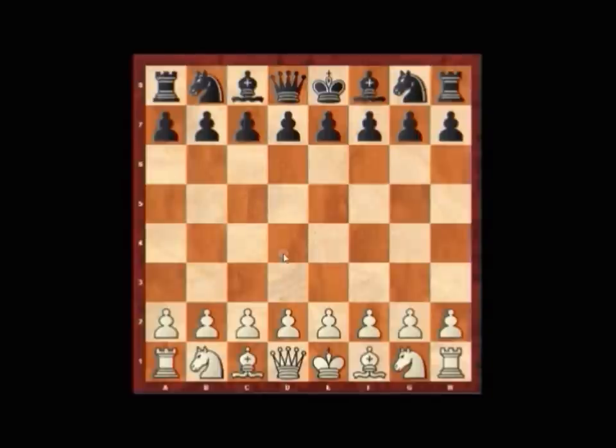Welcome to today's episode of How The Game Was Won. Today we're looking at the game between Crumlock with white pieces and Topalock with black pieces, played at the European Club Cup.